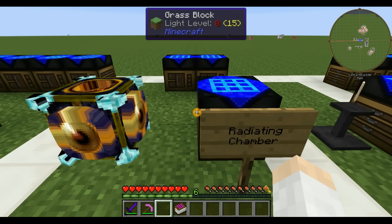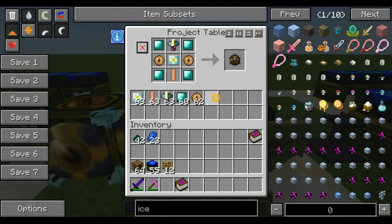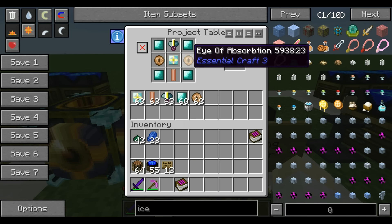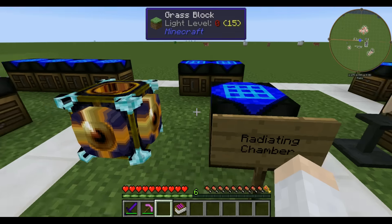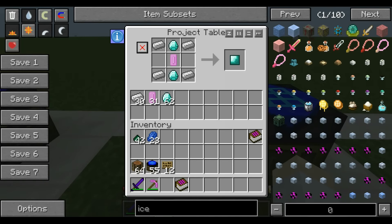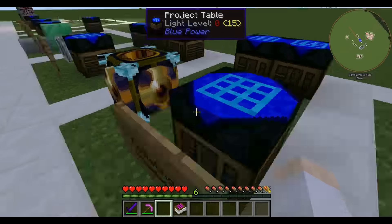Now we need something to use the power we're making, and that first one is the radiating chamber. This is a very important building — you're going to be able to make a lot of things with this structure, but this is where things get really expensive. It's made of one heat rod, a core, a collecting device, two eyes of absorption, and four diamond plates. A diamond plate is made with two diamonds, so the whole recipe needs eight diamonds. The eye of absorption is another ender pearl, four gems, and four irons. So you need a lot of pearls, a lot of diamonds, a lot of emeralds for this mod.